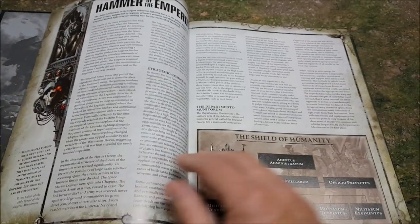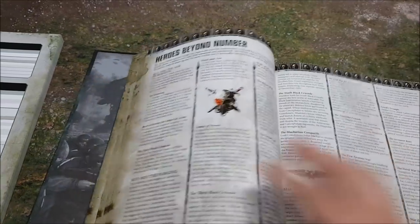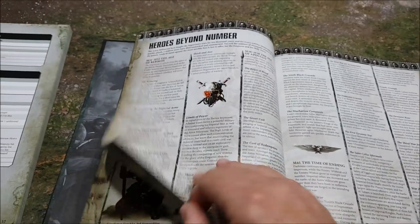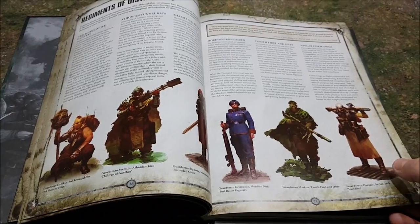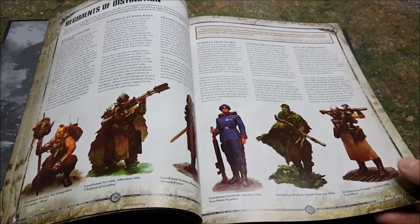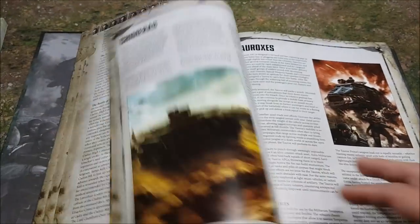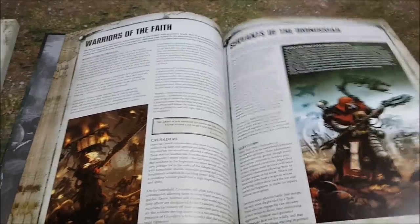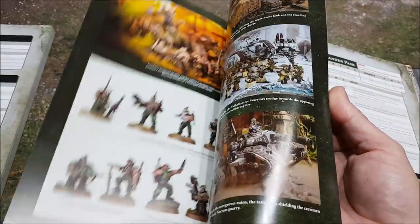I haven't read the narrative yet, so I can't tell you about it — and I can't tell you how many times I've read Imperial Guard narrative before; a lot is the answer. I'm very interested to see if they bring in the fall of Cadia and how that ties in. What I did do is jump straight to all the rules at the back of the book.